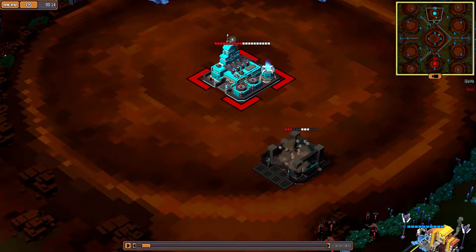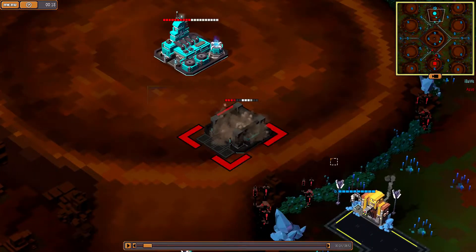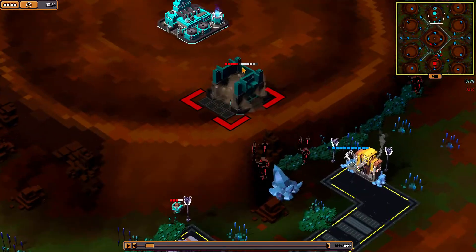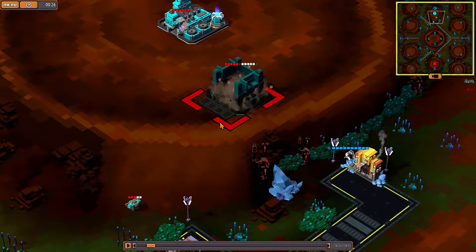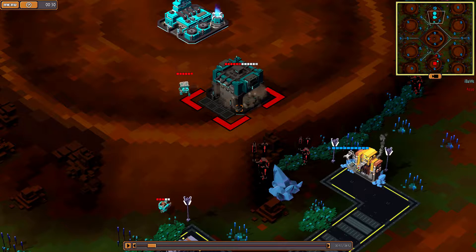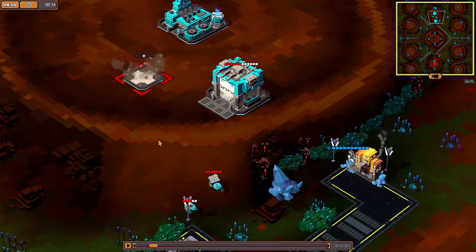Eyeballs is starting off correctly. This seems to be the net-put style of build where you put your factory down immediately and just hull production from it. I hope he knows the correct way to play the net-put build and isn't going to entirely screw his early economy here, but this looks good building wise.